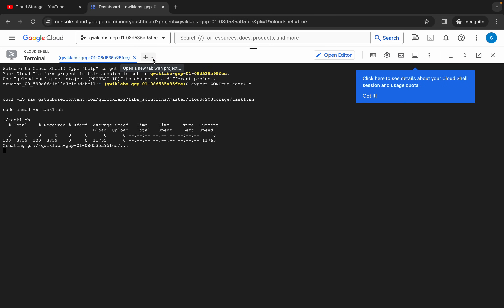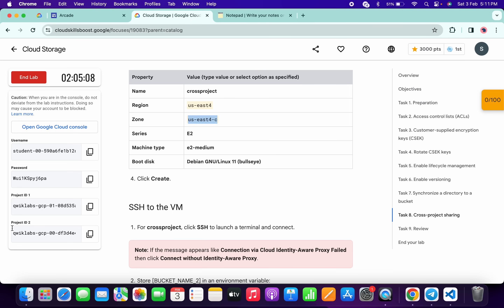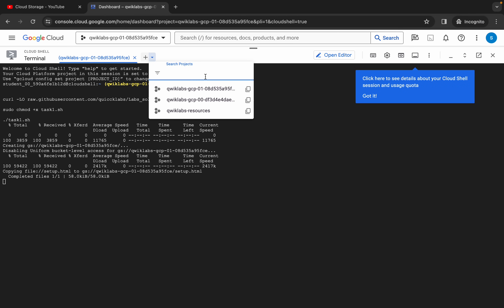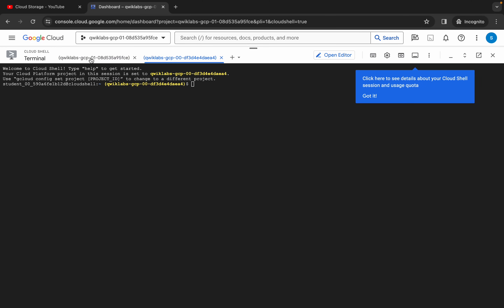Come back to the lab instructions and copy your second project ID. Go back and search for it, then click on your second project ID. From here you can cross-verify: this is your first project ID and this is your second project ID.